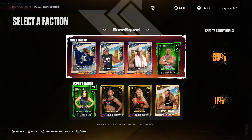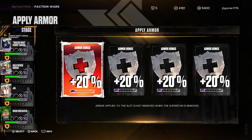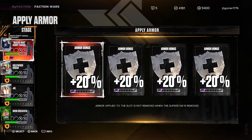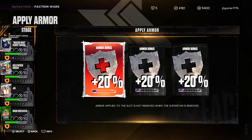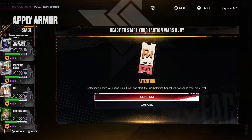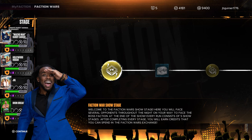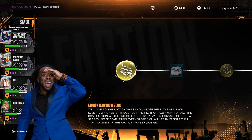So let's go ahead and start a run with the male team. Armor applied to the slot is not removed when the superstar is removed. We gotta put it in the slots over here — apply armor. Selecting confirm will spend your ticket and start the run. Selecting cancel will not spend your ticket yet. Faction War Show Stage — welcome to the Faction Wars Show Stage. Here, you will face several opponents throughout the night on your way to face the boss faction at the end of the show. Every run consists of five show stages.